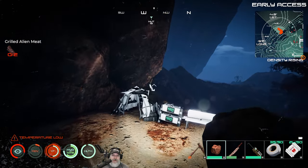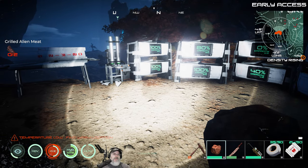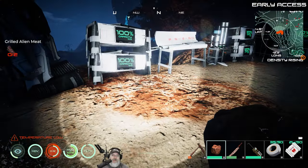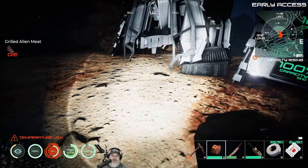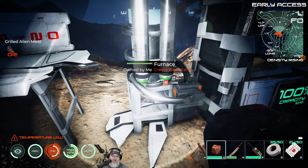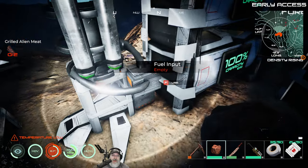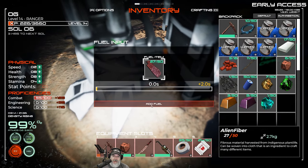Here's something else I learned: if you use the shard blade on a plant you can still get the plant-specific items like the blue leaf. If you use a blunt tool like the bashing stone, you just get the fiber. They didn't remove that from the game — they just changed how you get it, which I really like. Now for fuel input we just stick the plant fiber in here like that.